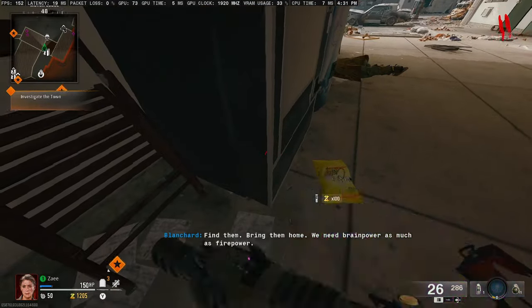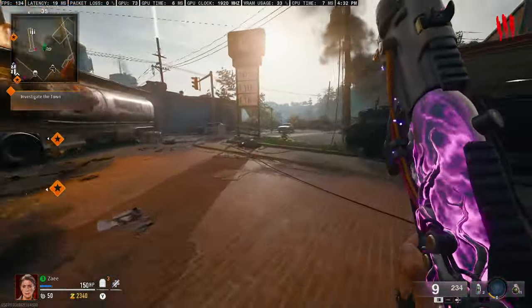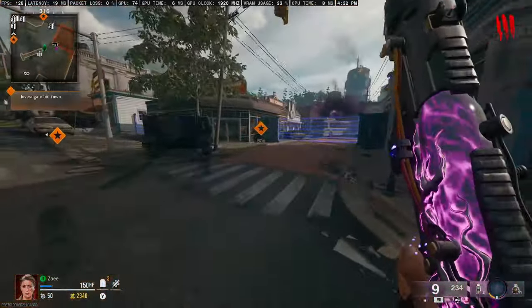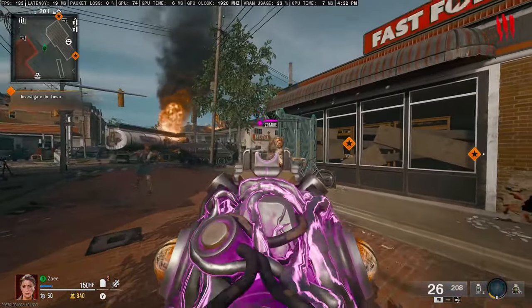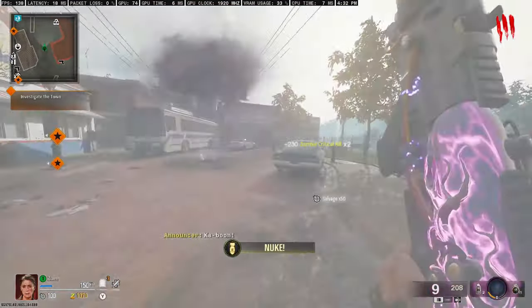Breaking the machine will be the last time you can use it this session until you start a new one. The next easter egg is pretty close to spawn as well. Go right from spawn and open this fence, and make sure you save a zombie or a few zombies because you actually need them for this easter egg.